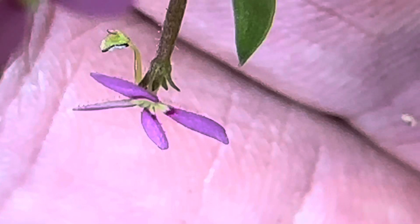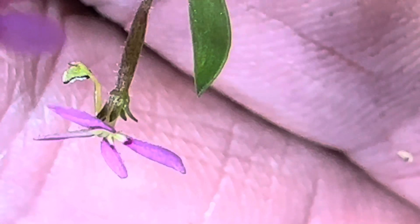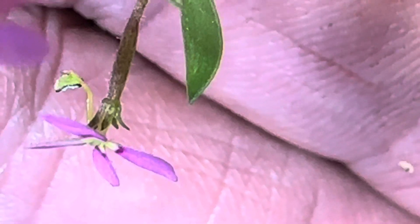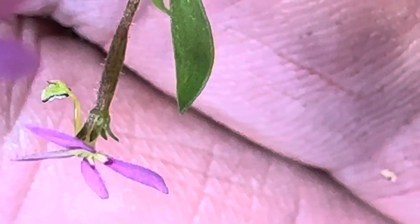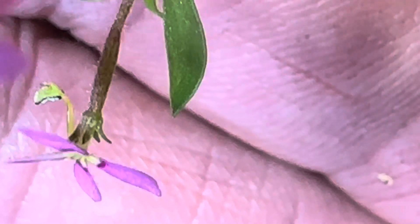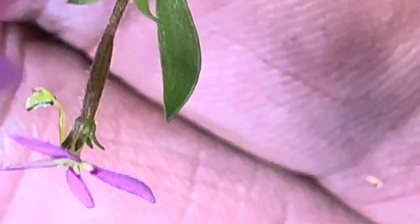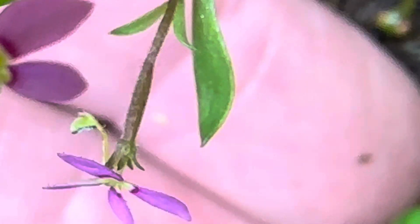Right here are the flowers, and here's a closer look at those snapping mechanisms. That little appendage in the back is what holds the pollen. When an insect or pollinator comes along and hits the middle of the flower, that appendage shoots forward and bops the pollinator on the back, depositing pollen on it. You can also see some of those little sticky parts underneath the flower as well.